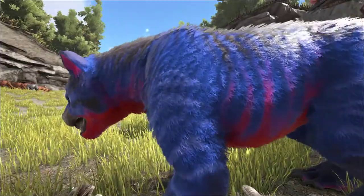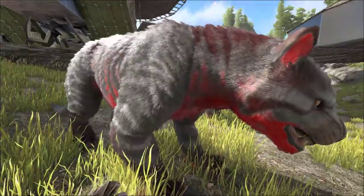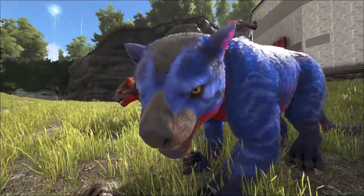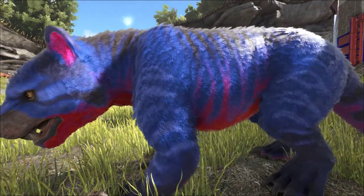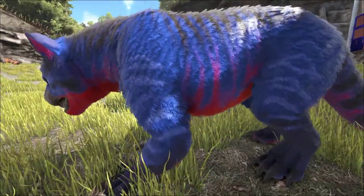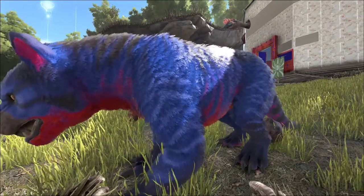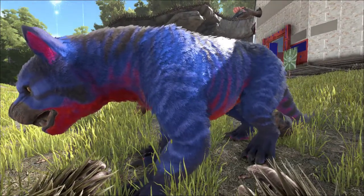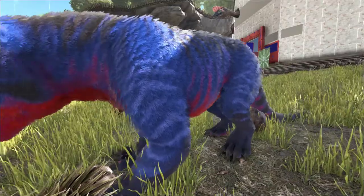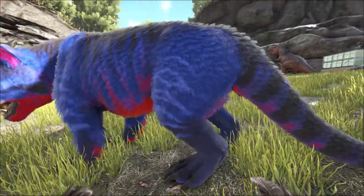She ended up getting this one — it's like a cobalt blue with the red underbelly as well. It carried across the mutation from the red one and added a new cobalt blue color, which was really strange — we weren't expecting it. But it is absolutely gorgeous. And yeah, it does put mine and Jojo's colors together. It's not actually a cat — it's a marsupial, the Thylaconia.